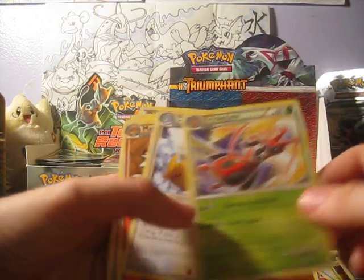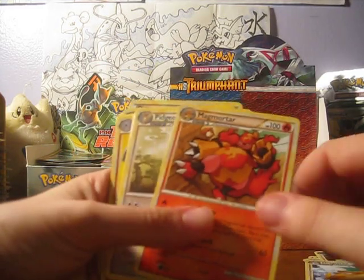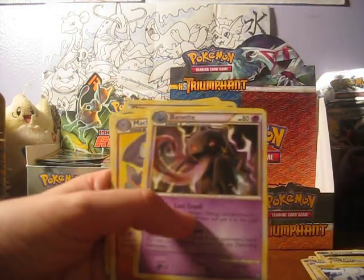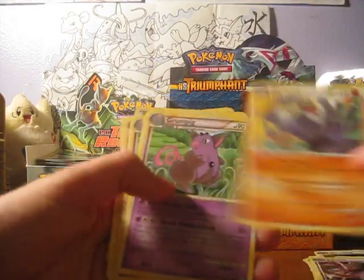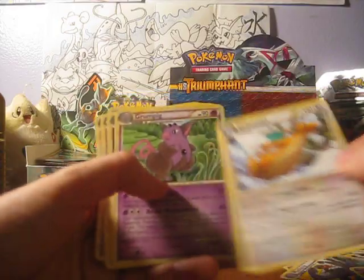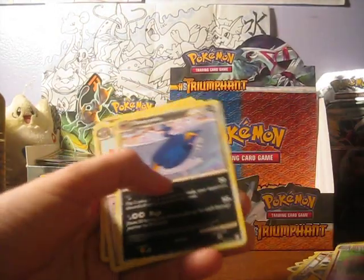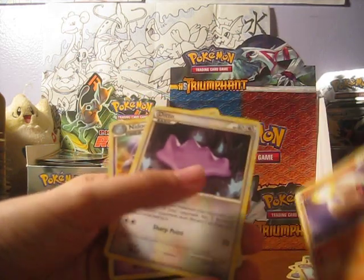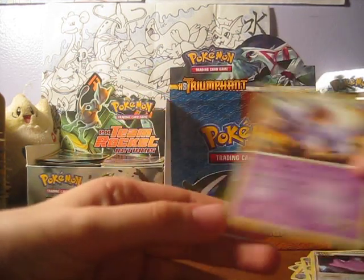Sharpedo, Grumpig, Dragonite, Magmortar again, Pidgeot, Elekid — cool looking Elekid — Beedrill, Machamp, Grumpig, Dragon Knight, Sharpedo again, Abomasnow, Lunatone — which was the only Lunatone we got — a Ditto, and a Nidoqueen.